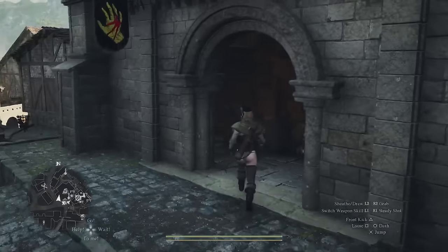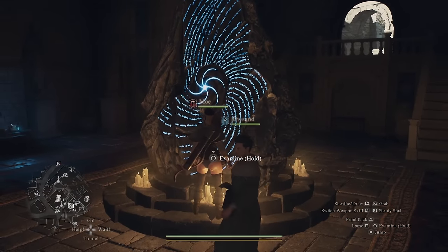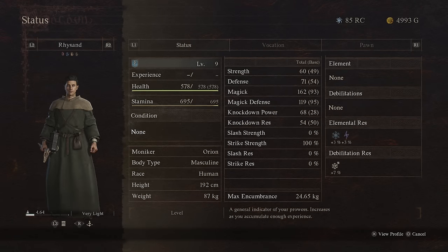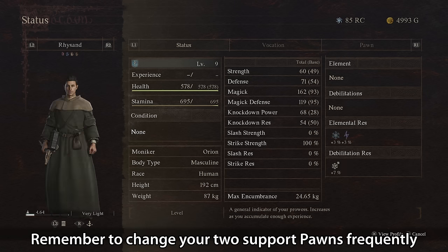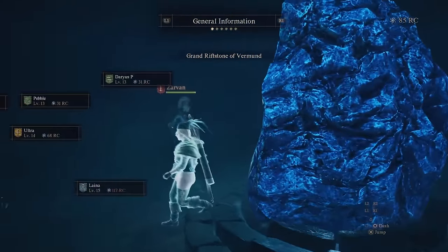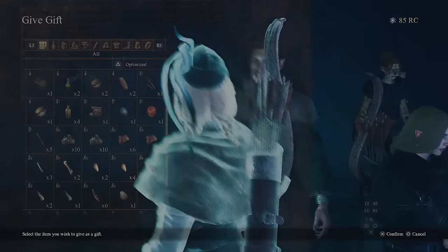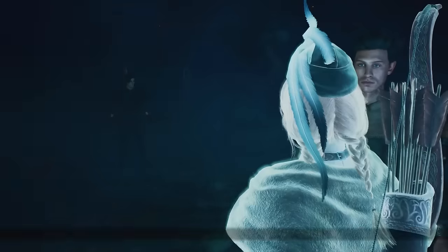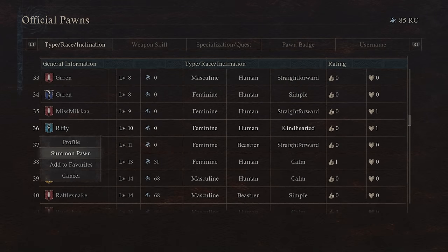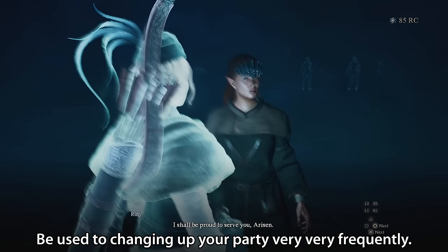Following on directly from inclinations, tip number two is to change up your support pawns frequently, as they do not level up with you. That does mean that it's hard to have your absolutely ideal party 100% of the time. Tip number two is just to remember to change your two support pawns frequently. So even if they synergize really well with your party, you don't want to be giving them all your new gear, because they will take that with them. And because it's not advisable to give them new gear, you can't boost their damage this way. Especially early game, they're going to fall behind quickly. So definitely for at least the first 10 to 15 levels, don't get attached to your support pawns — be used to changing up your party very, very frequently.